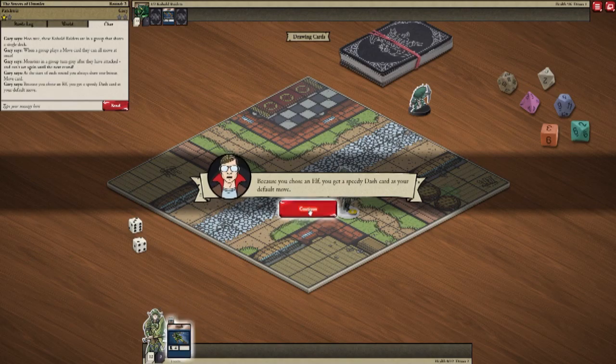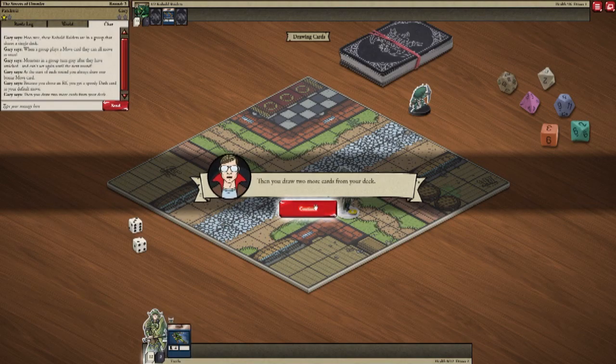Because of my class, maybe? Because you chose an elf, you get the speedy dash card as your default move. Nice. And then you draw two more cards from your deck.